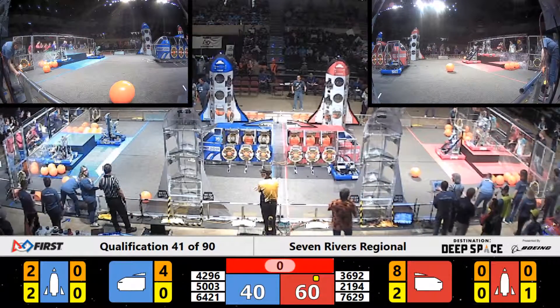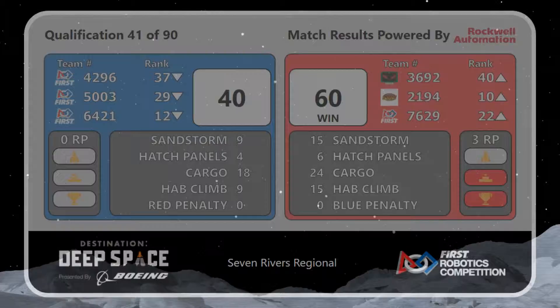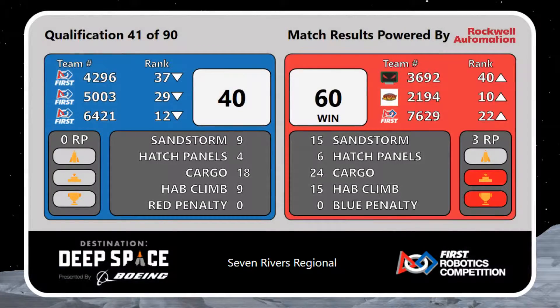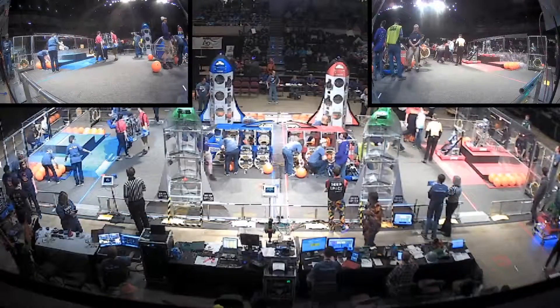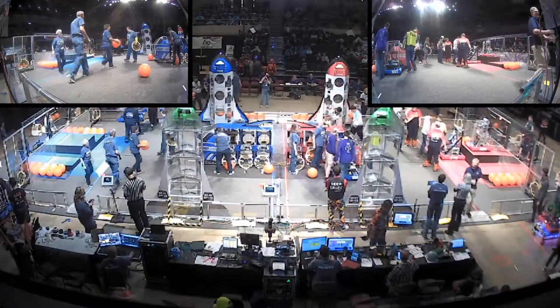The red alliance earns an apparent ranking point for getting 15 points on the habitat. They take the match with a score of 60 to 40, earning two ranking points for winning and one for the habitat climb — nicely done for the red alliance.